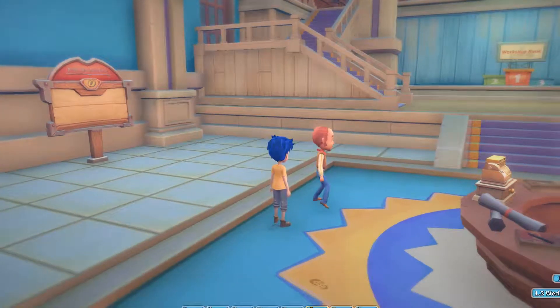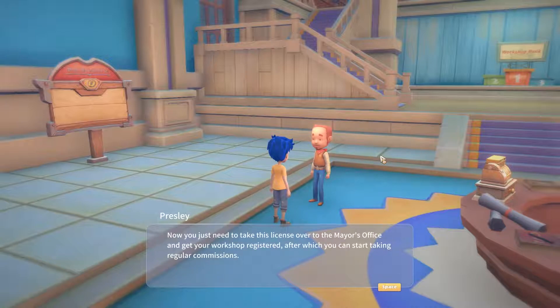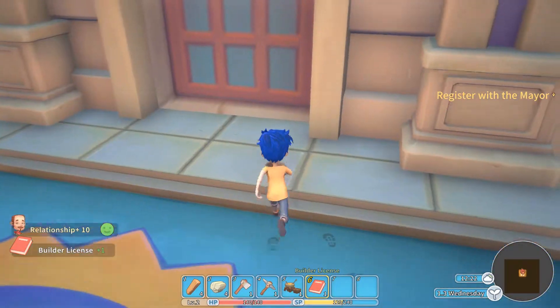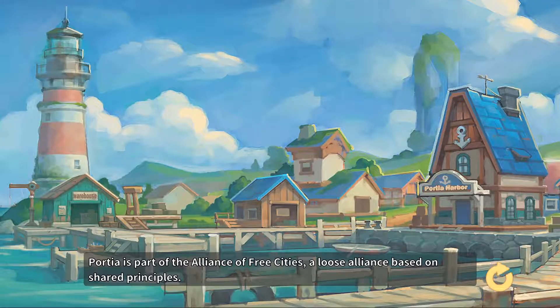Hey, Elvis Presley. Great job, you passed. This is your builder license. Congratulations - now you just need to take this license over to the mayor's office and get your workshop registered, after which you can start taking regular commissions. Come back and talk with me after you register. My relationship has been boosted with Presley. Let us leave. Where do we keep the mayor?